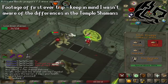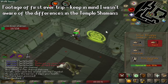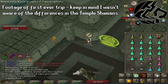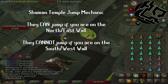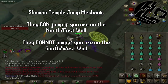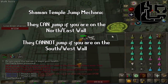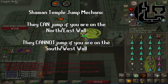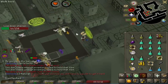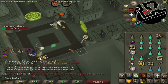Typically, if you are next to a wall, the Lizardman Shamans can't jump. However, the ones in the temple can still jump if you are on the wrong side of the walls in terms of cardinal directions. If you're on a wall to the east or north of you, the shaman can still jump. But if you're on a wall to the south or west of you, the shamans cannot jump. A lot of people thought the Shaman Temple sucked because you couldn't stop them from jumping, but as I've shown, it's really easy to stop them.